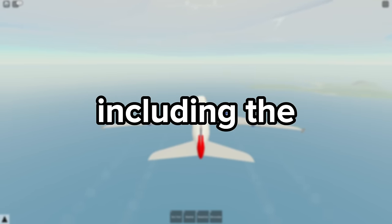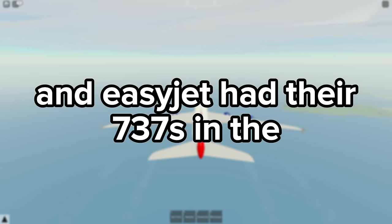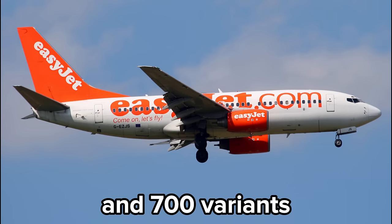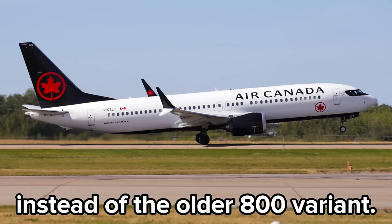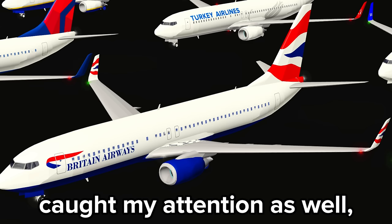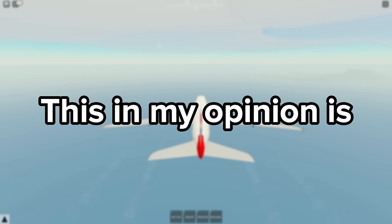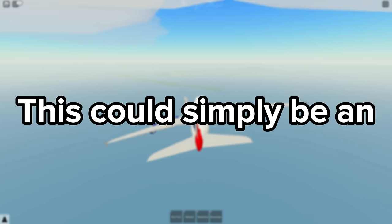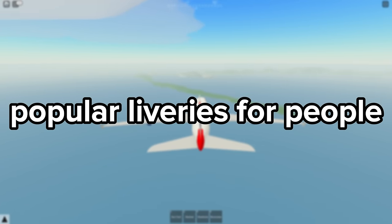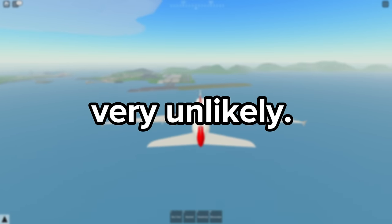Aer Lingus, for example, had quite a few variants including the 200, 300, 400, and 500. EasyJet has the 737 in the 200, 300, and 700 variants. Meanwhile, Air Canada and Qatar both have MAXes instead of the older 800 variant. The British Airways livery caught my attention as well, but then I remembered those belonged to Comair in South Africa. On the other hand, Ryanair never had the 737-400 yet it was still in the game. This could simply be an attempt at including more popular liveries for people to use.